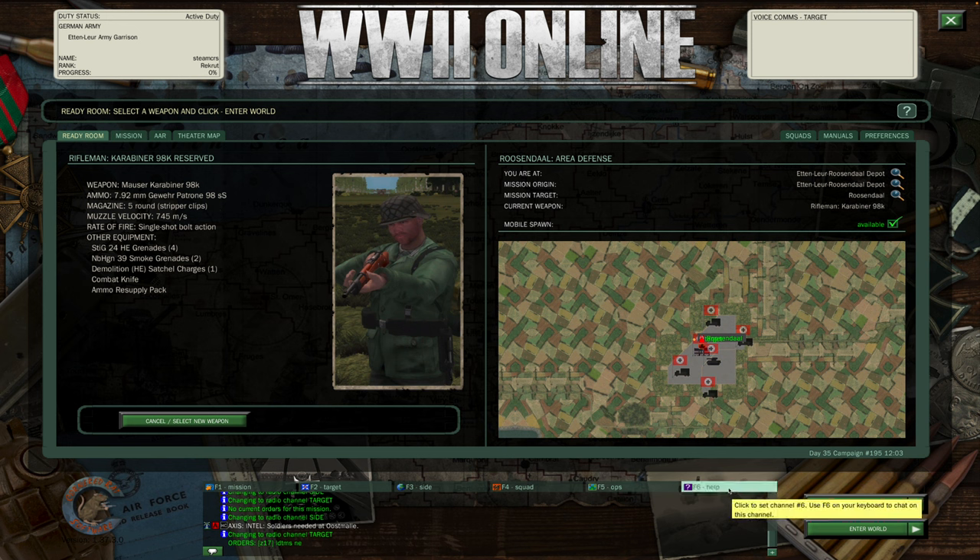F6 is our help channel — this is your lifeline. If you're ever concerned, confused, and don't know what to do, a lot of veteran players monitor this channel. You would hit F6, or you can type enter period six.